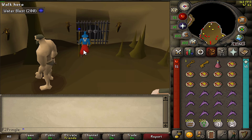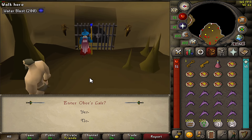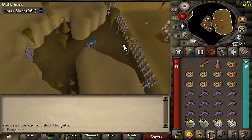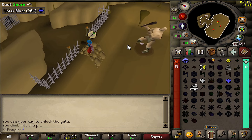We have the key, the correct stats, and our gear setup, so there's nothing left to do except actually fighting him. Once you're ready, click on the gate and confirm you want to enter. Upon entering, we're in this upper level, and we can begin the fight whenever we want by climbing down the rocks. Make sure you turn on Protect from Missiles before you go down, and then begin the fight.